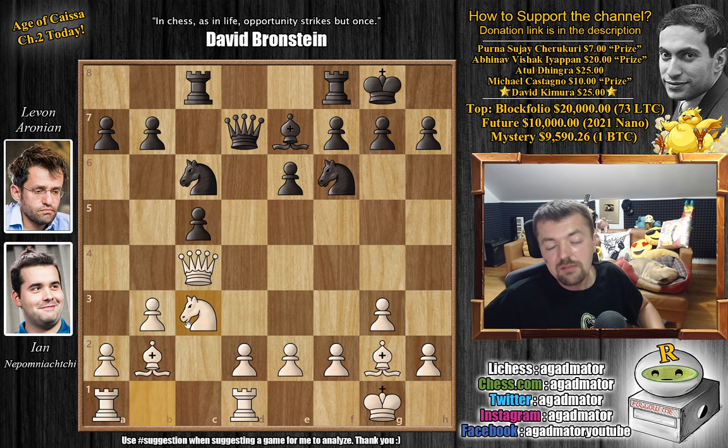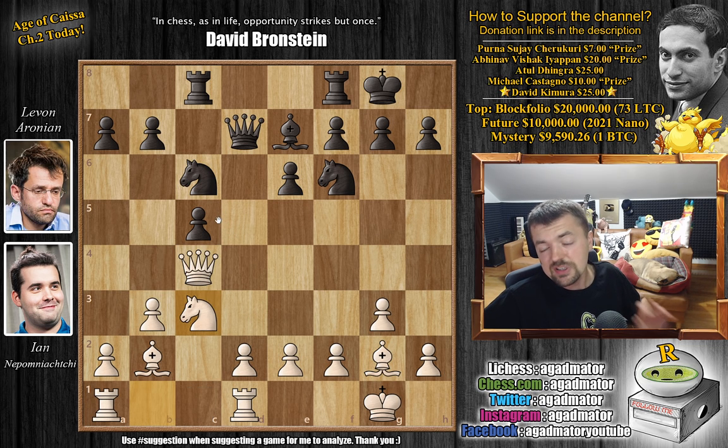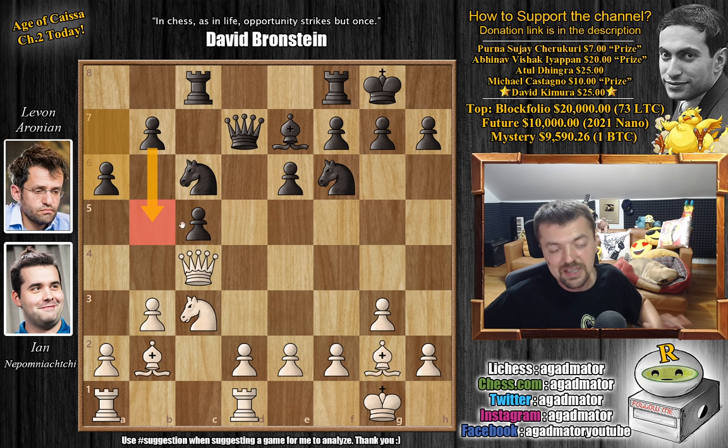We have knight to c3 — Nepo just continues development. And now a6. If Levon wasn't playing in his usual style, he might even play something like queen to d4 and try to go for some sort of a queen trade. But it's definitely not the kind of chess Levon plays — he just keeps the tension on the board. He plays a6, wants to play b5, continue expanding on the queenside, kick away Nepo's queen, and then good things might happen.